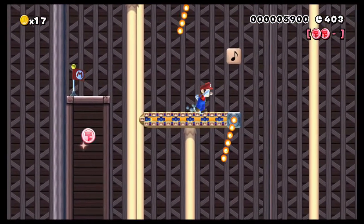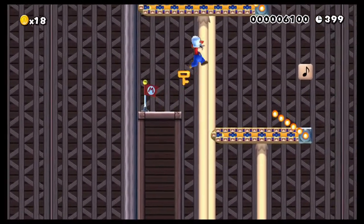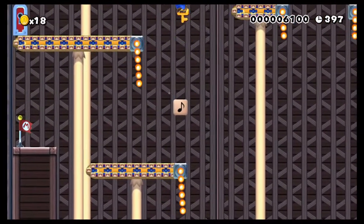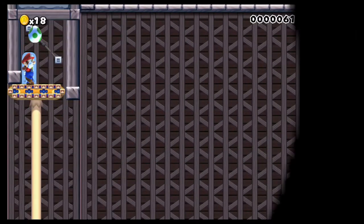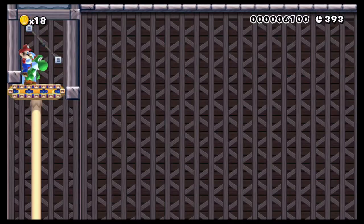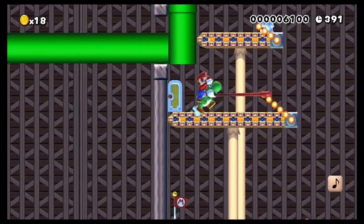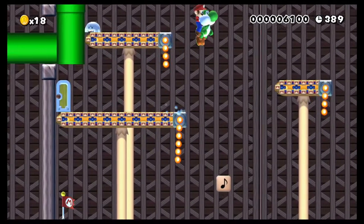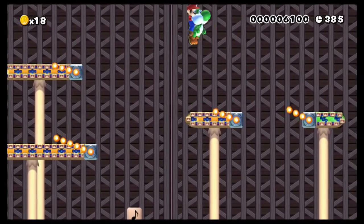You also have to make rewards kind of hard to get. In this level I combined three elements — I wanted to combine the conveyors with a fire bar on the end, and put either a Boo or a Spiny going around the conveyor.